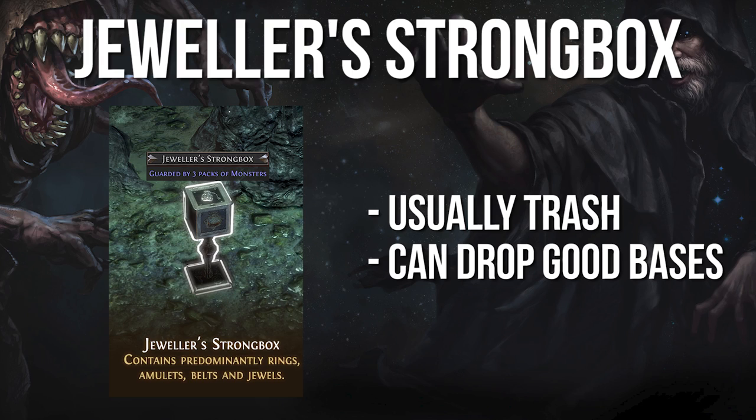Jeweler's Strongbox: as the name implies, this strongbox contains jewelry. The value of this box heavily depends on the tier of content you're running. For example, opening one of these in Blood Aqueducts will rarely yield any items worth picking up, but opening one in an Elder-influenced tier 16 map can easily lead to some expensive drops.